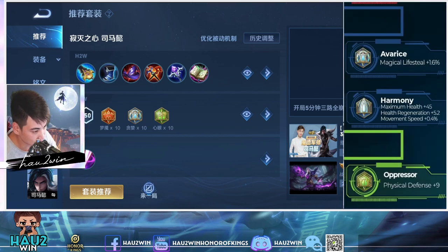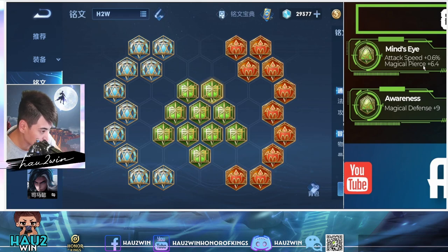Now with Arcana, we're starting with Avaris Blues, which gives magical lifesteal. Next is Mind's Eye for the attack speed and spell penetration. Attack speed is also important on Su Ma Yi because you're going to be in melee range a lot of the time, and your passive slash is the core of your damage — you do need a lot of attack speed to get them through in a short amount of time.